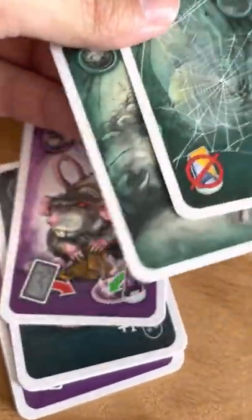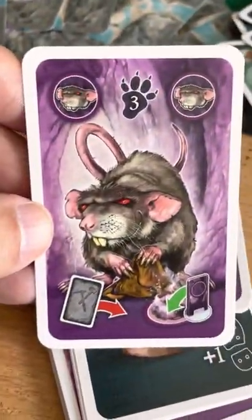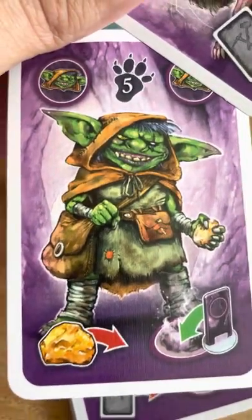Map cards — of course you can look at the possible endpoints. Spiderwebs and stuff. Here is our first creature: bearing in — okay, got the rats. And the goblin — yeah, goblin.